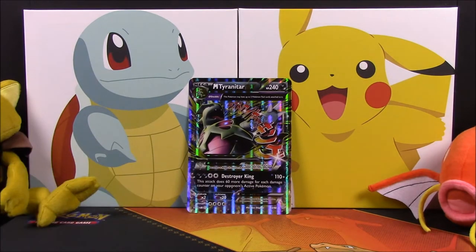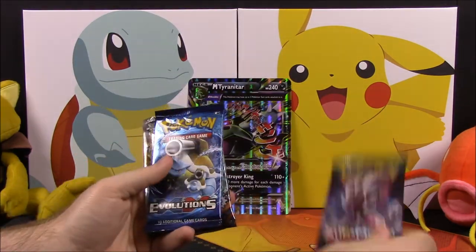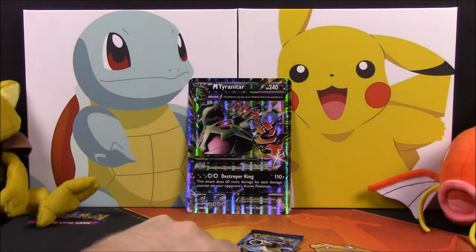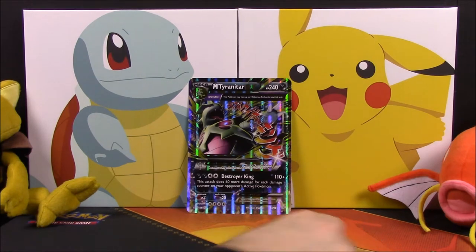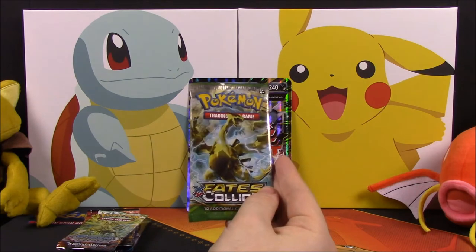Let's open all these packs. We've got Sun and Moon, Steam Siege, Sun and Moon Guardians Rising, Evolutions, Steam Siege, and Fates Collide. I'll open them in order from oldest to newest, so I'll start with Fates Collide.